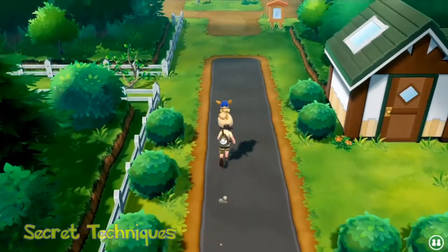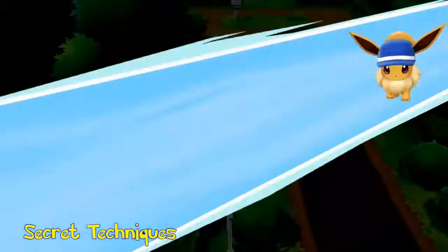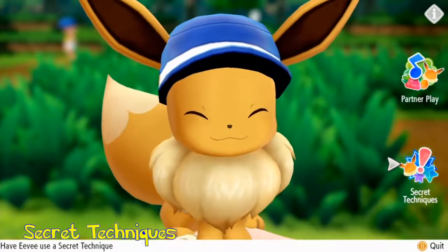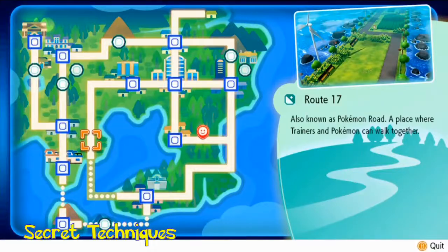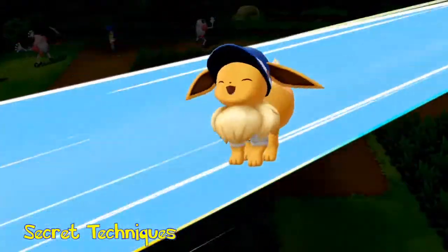First up, we have the secret techniques replacing HMs. As you can see here, instead of the HM Cut, we now have Chop Down, to easily get through those trees. We now have Sky Dash instead of Fly. This means that Eevee or Pikachu can summon some helium balloons and fly you away using a sort of fan handle thing, and it's actually pretty awesome to look at.